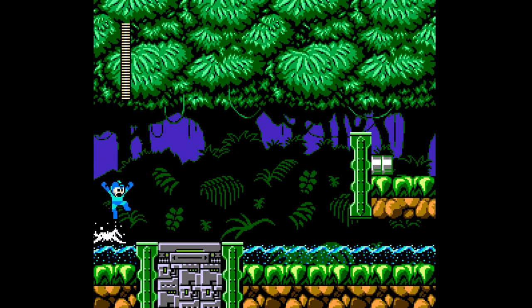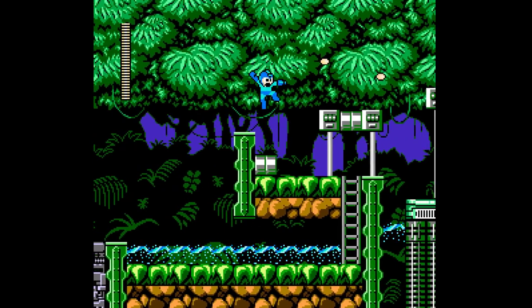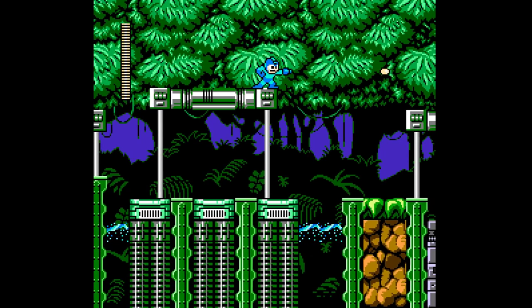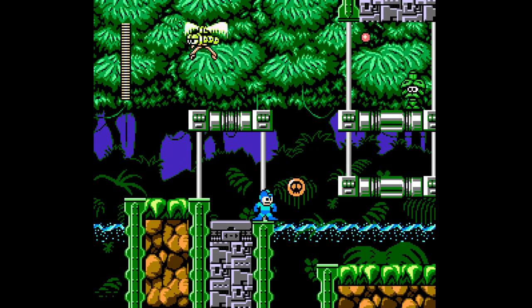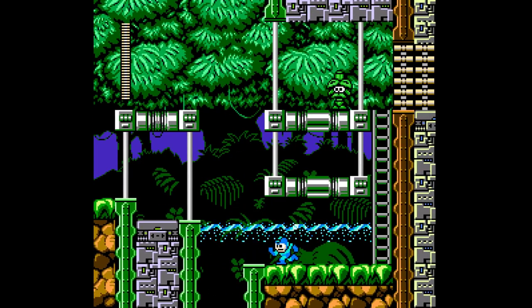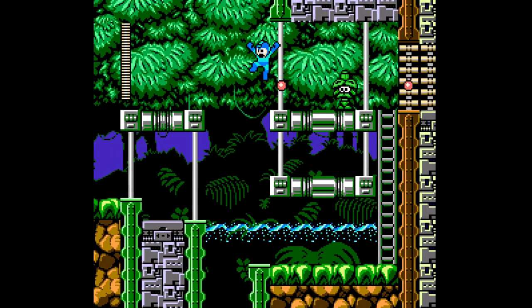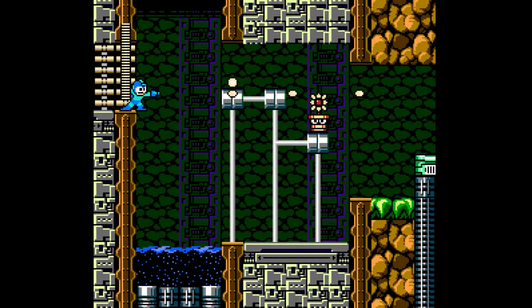Okay, rainforest. Three enemies up in the leaves. I look down there, we also have to be wary of the wand ones — more potential wand ones, I should say. I can make that, but I think this will be easy. And yeah, you don't want to get hit by these guys.